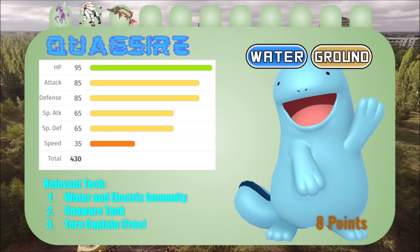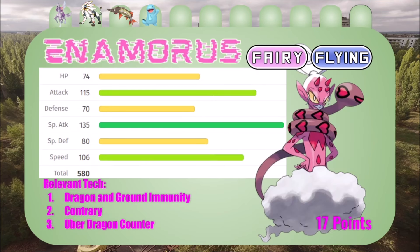We got Amoonguss — fairy/flying. I needed a fairy type here and I always love to have the ground immunity as well. A fairy type for the dragon immunity — I mean I got my dragon type and I want to bring it every week if I can, so any way I can enable that I want to do. I love the Contrary on this thing too — the Superpower with Contrary is so cool. I want to be using that sometime this season, and yeah, obviously it's an uber dragon counter.